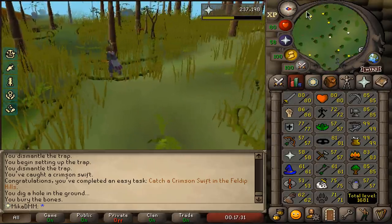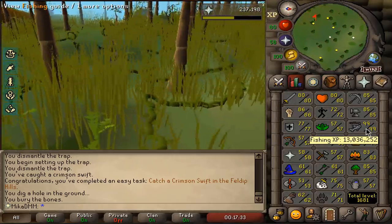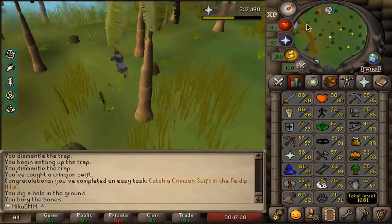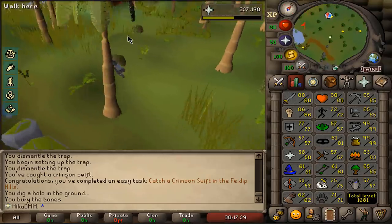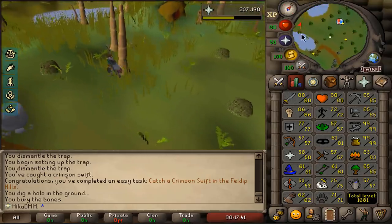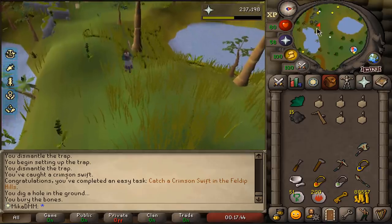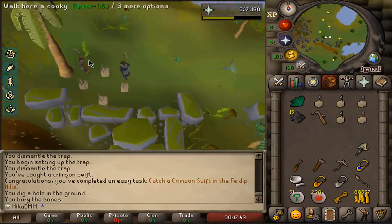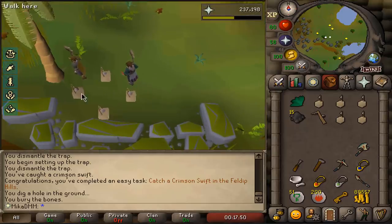The stats at the start of this one are pretty high up there. We got 99 fishing, 25 mil cooking. We were rank 1 cooking without even training it yesterday, which is sick. But today the plan is simple at the start — we're going to be catching some red chins right here over on this spot because it's a very nice spot.